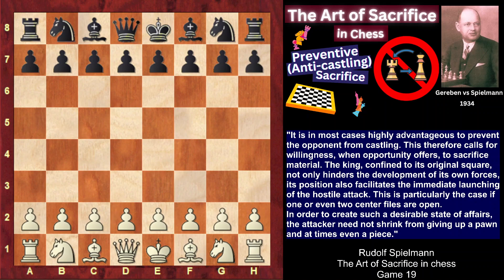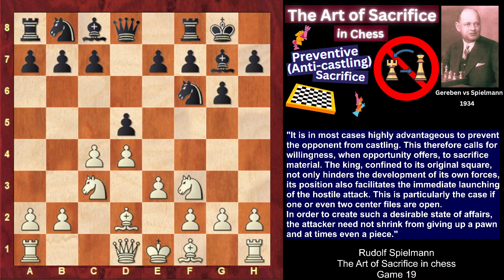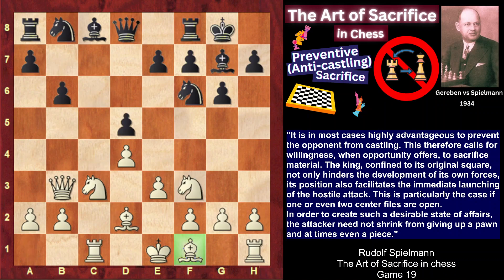Spielmann played the black pieces and chose the Grünfeld defense. So: d4, Nf6, c4, g6, Nc3, d5, e3, Bg7, castles, Bd2, c6, Qb3, b6, cxd, cxd, Rc1. Of course it would be more natural to develop the light-squared bishop and castle first, but Rc1 is also a perfectly sound move.